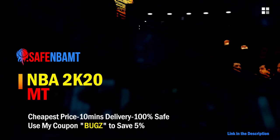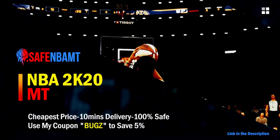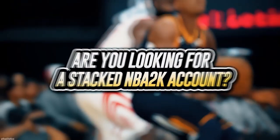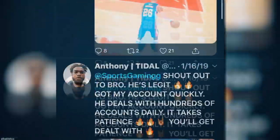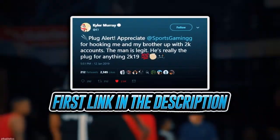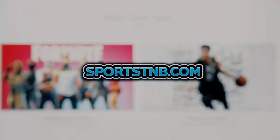What's good guys, if you want cheap, fast and reliable NBA 2K20 MyTeam coins, head on over to nbasafe.com and use code bugs for five percent off at checkout. If you're looking to buy a stacked NBA 2K account with max badges and more, visit sportstmb.com — he has been in the community for years and has hundreds of reviews. Click the first link in the description to get your account today.